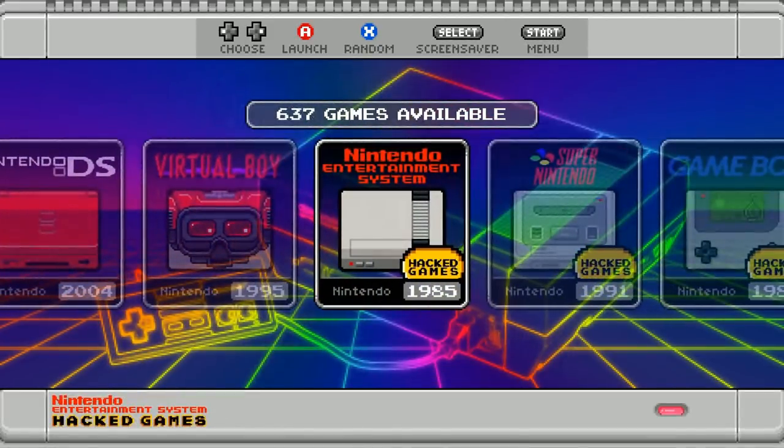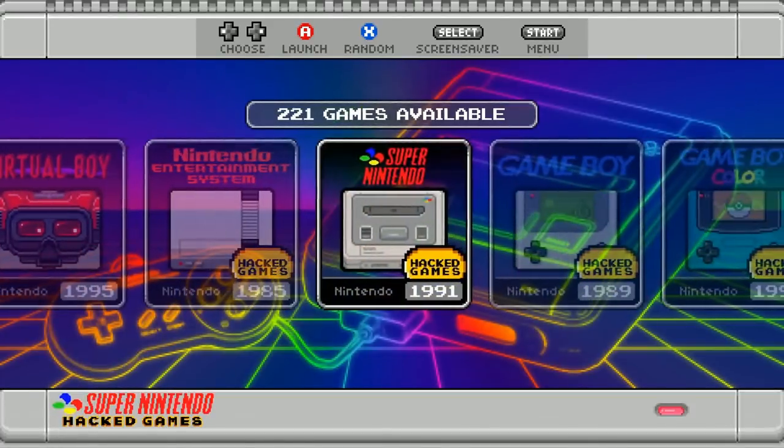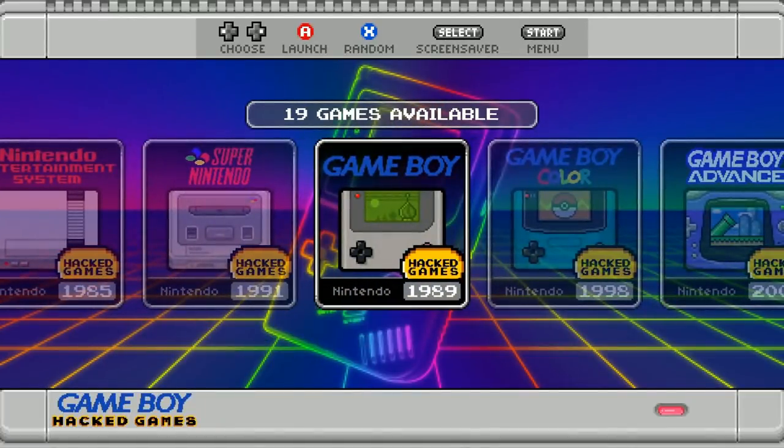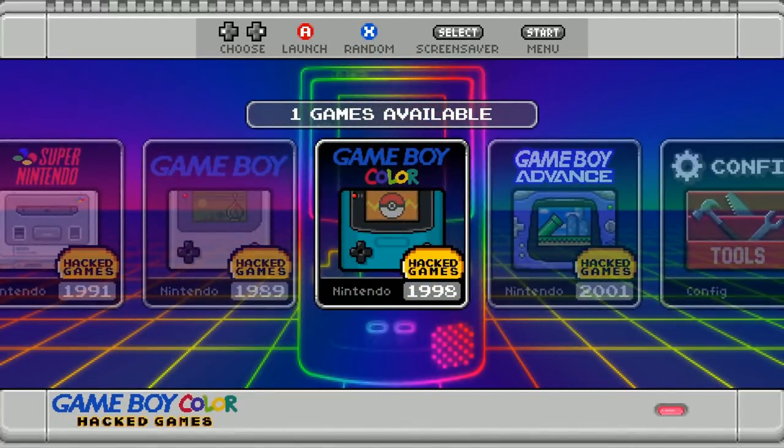He also updated the whole theme. Somebody helped him with the artwork — they changed it from a matrix-looking style to a coin design that says 'hack games' in the lower right. So the theme itself has been edited. Full credit to Ryan Officer for help with the artwork. But this is DMC's next version: 128-gigabyte, pretty much almost every single Nintendo game ever.